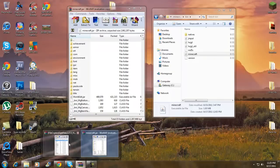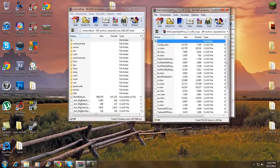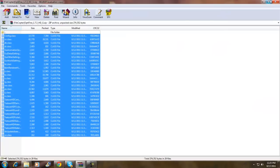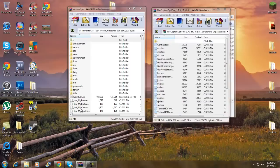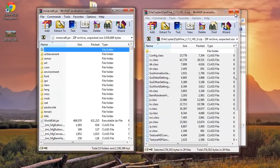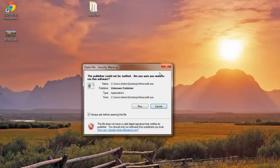Now go to your OptiFine file. Maximize it, and what you want to do is drag and drop everything from inside the folder — don't highlight the folder itself, just the contents — drag them in and click OK. Then you can exit out of all of those windows. Now go ahead and launch Minecraft.